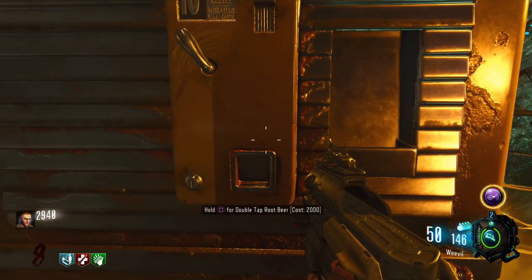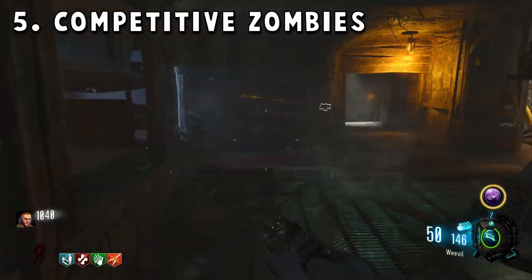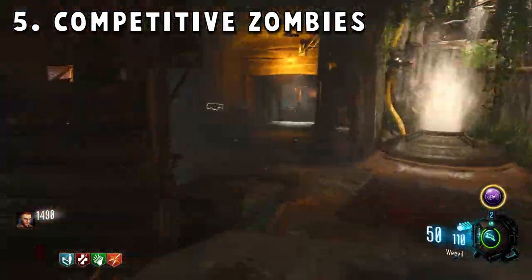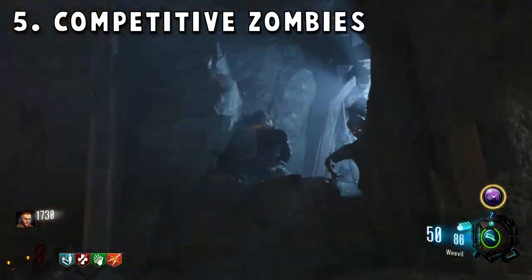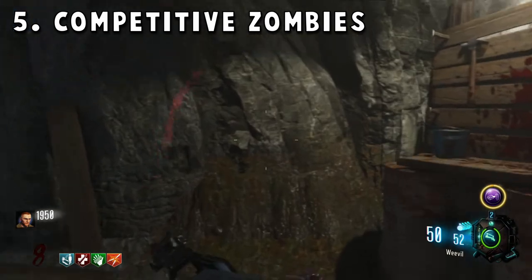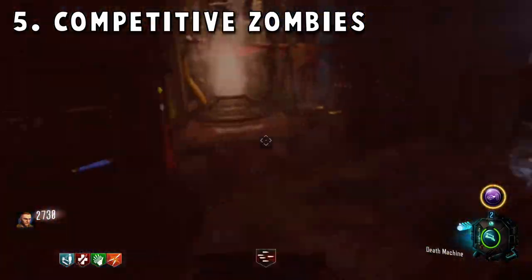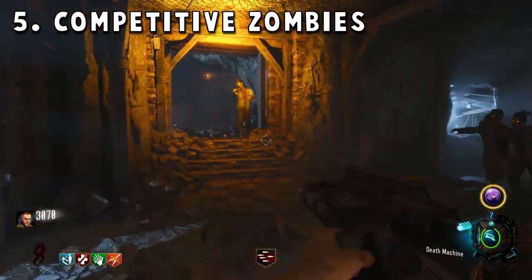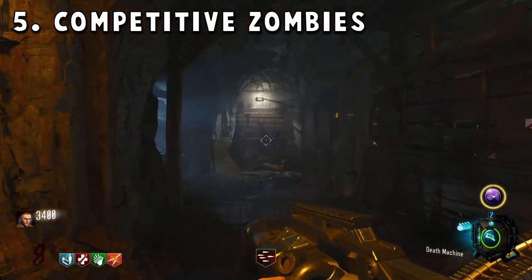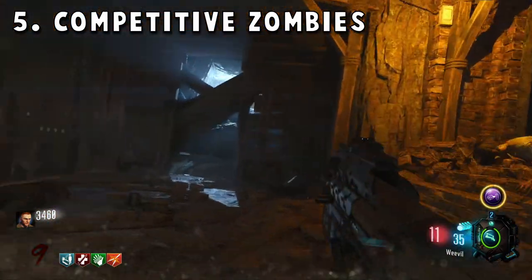The fifth and last wish is competitive zombies. There's a large portion of players who do speedruns, go for high rounds, or enter small tournaments to make cash. Since zombies never had a dedicated competitive mode, the only way to compete is through leaderboards or third-party websites. Adding a competitive mode would be really cool, and in-game tournaments — like getting to a high round the fastest or completing a speedrun — could let players earn cash. This could work similarly to Fortnite's cash cups, where players make money every couple of weeks by reaching the top of leaderboards.